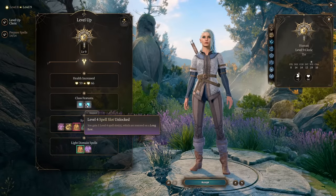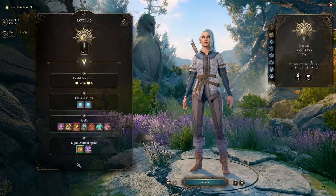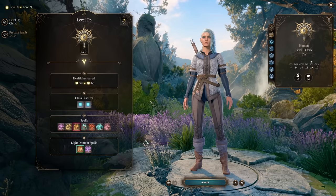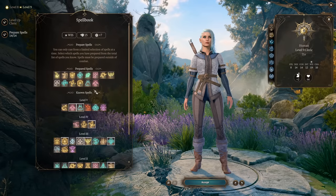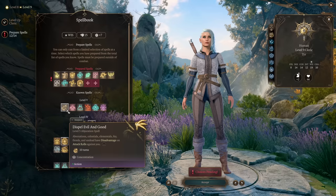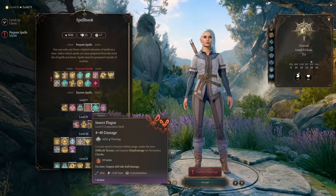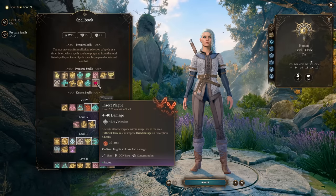Level 9 brings more spell slots and level 5 spell slots with additional Light Domain spells — Flame Strike and Destructive Wave — very nice and very strong spells. That's why Light Domain Cleric is just brokenly good. For prepared spells, I recommend Mass Cure Wounds, since you still need to be somewhat supportive, and Insect Plague — a nice AoE controlling and zoning spell.